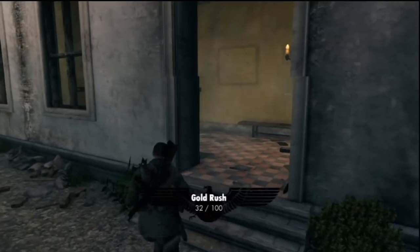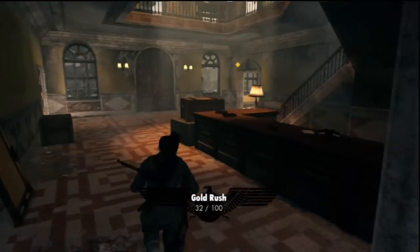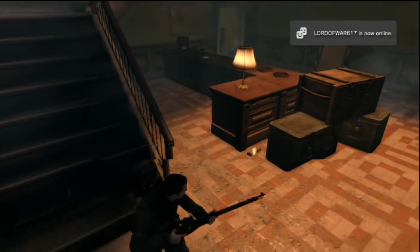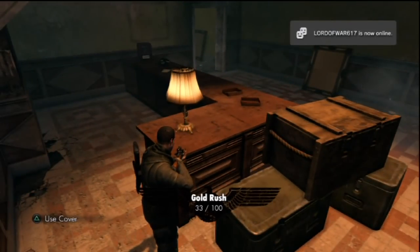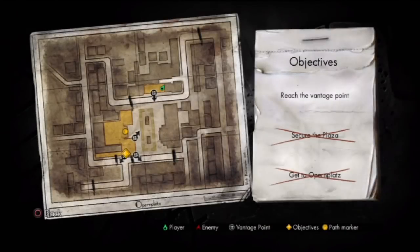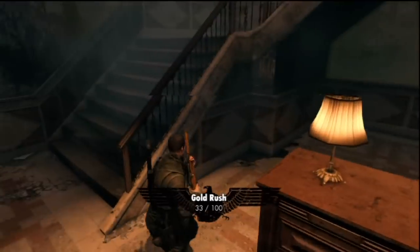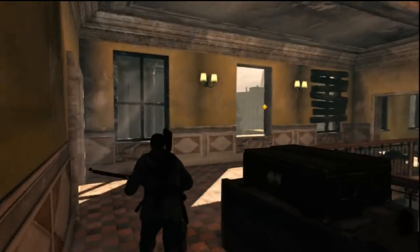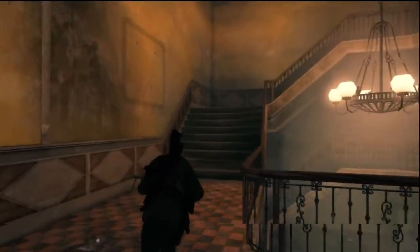We'll only be out of sync for just a minute for anybody following along number for number. Once we grab that one at the end of the alley, we're going to go ahead and walk inside and right behind this desk, in between these boxes and the desk, right below the lamp, you'll find number two, even though it says number three. Once we get to the top of these stairs right here and pick up the third one of the level, it will not show the gold rush bar because you can see we already have 33.